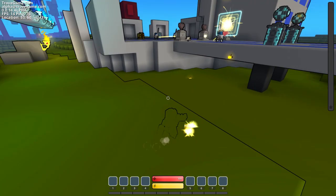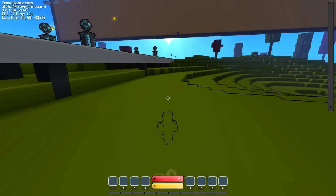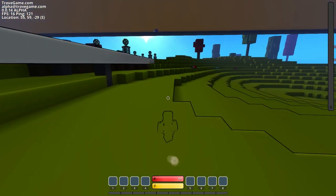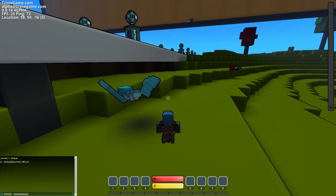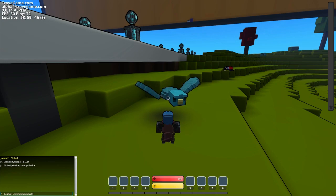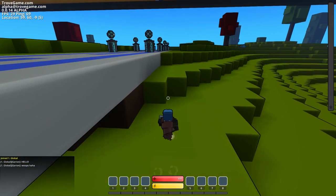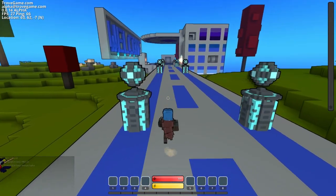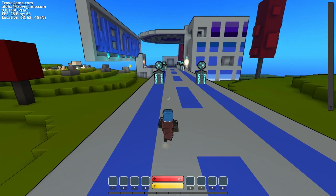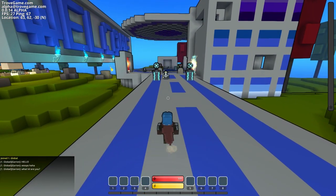Don't cross the streams! There's a class changer. What are these portals? They take you to different dimensions — adventure worlds, adventure portal. You have to Shift to dash, right?